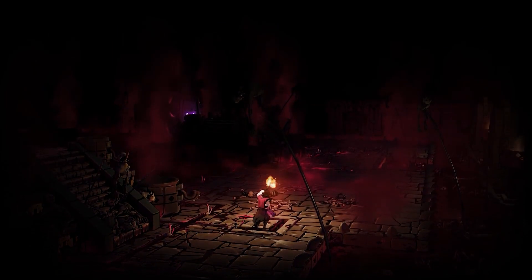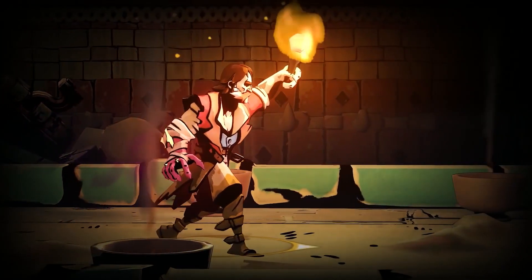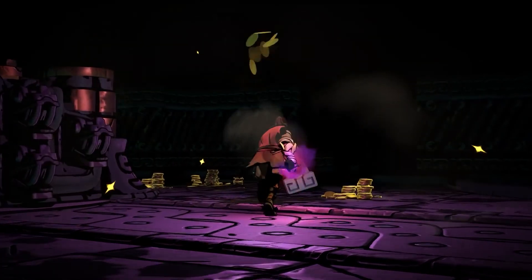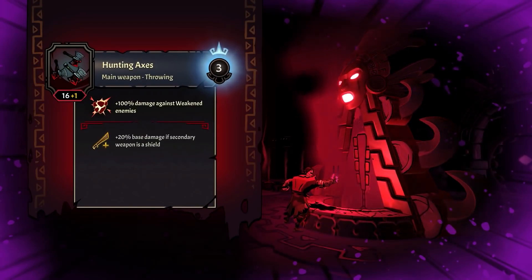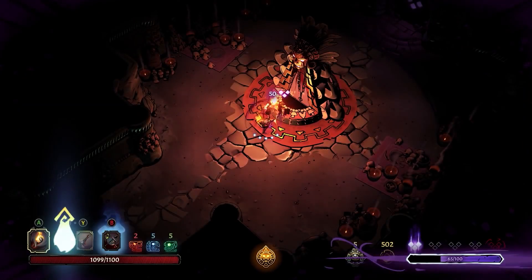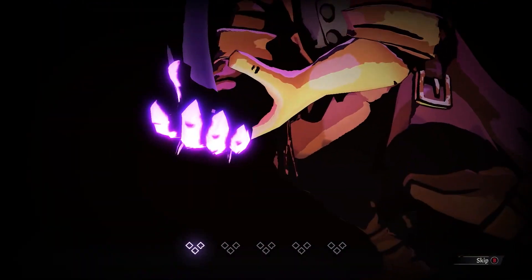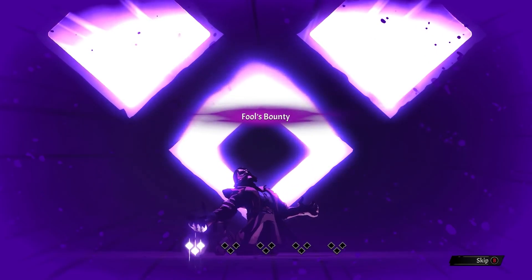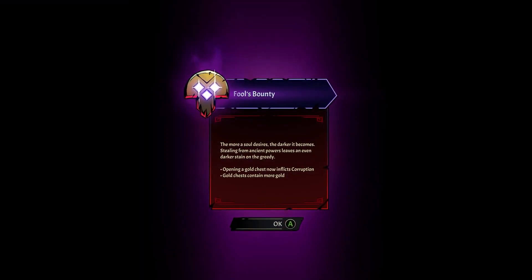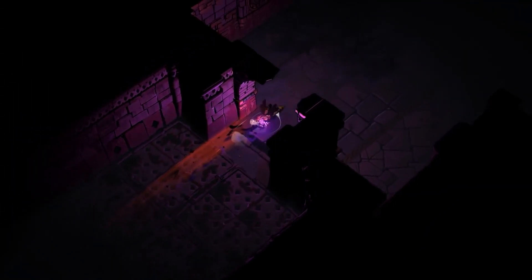As you explore each part of the ever-changing temple, you'll suffer from the corrupting influence of the God of Death. By offering blood at altars, your corruption gauge will increase even further in exchange for more power. Eventually, your greed inflicts various curses with unique properties, each changing how you approach your run, both in exploration and combat.